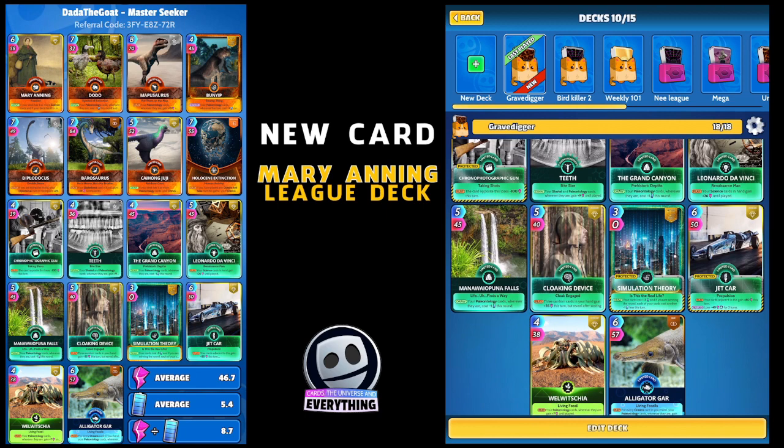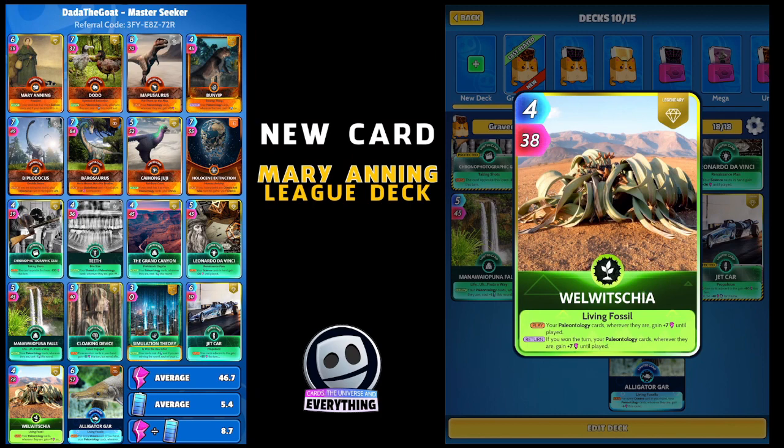I've got two random cards. The Well: on the play, your paleontology cards wherever they are gain plus seven until played - dead handy with eight paleontology cards. On the return, if you won the turn your paleontology cards wherever they are gain another seven until played. So potentially we can give all our paleontology cards an extra 14 power - definitely worth including.